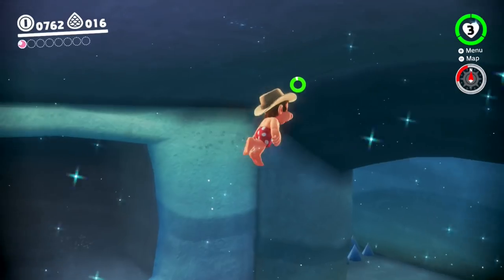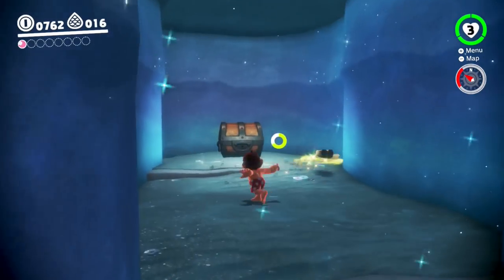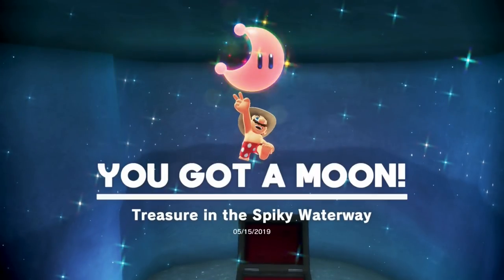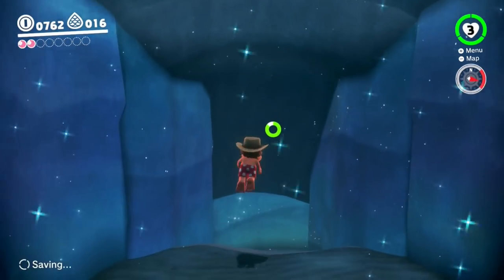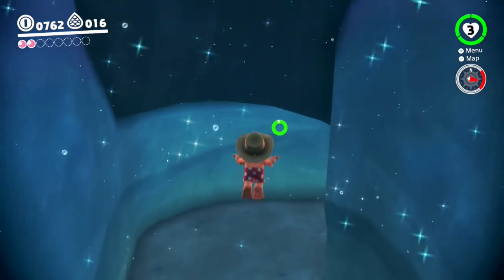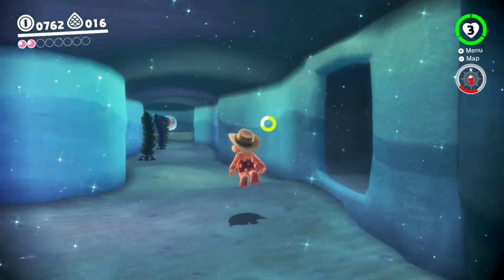You've got to keep your air up, so keep grabbing bubbles along the way. And there's also this side path here, which is not really a side path if you want to go for 100%. Hello there, moon - treasure in the spiky waterway. It's not even that dangerous to get in here. It's more dangerous leaving because you land down near the spikes, but when you're coming through here you have a pretty clear view of them - you're more likely to drop down on them from above.